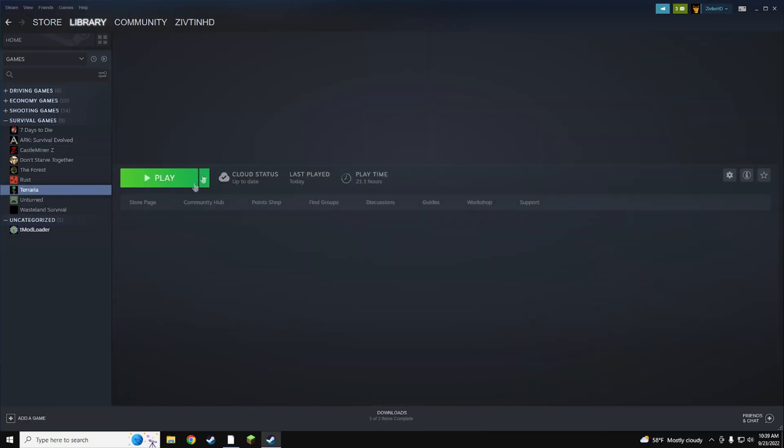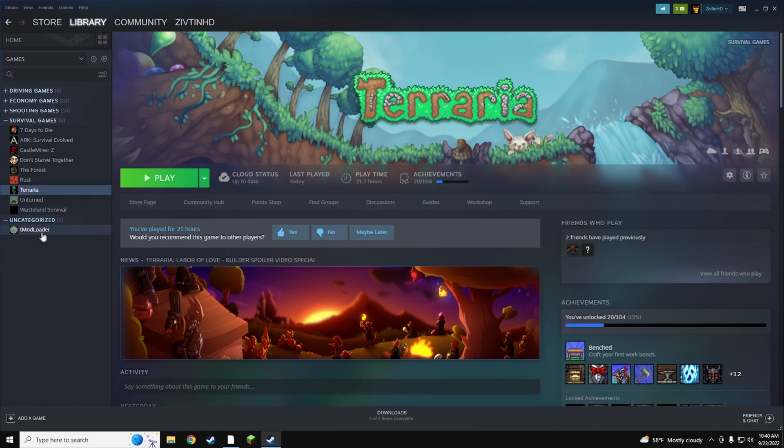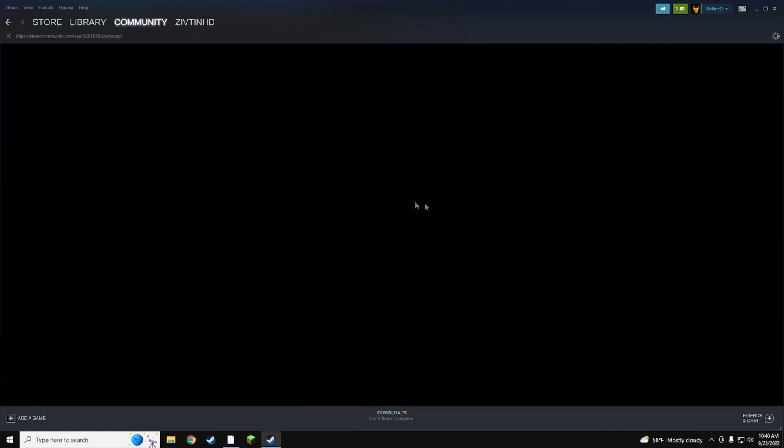First thing you guys want to do is obviously own Terraria. If you guys don't own Terraria, you can't do this unless you go through the old way where you download it off a site. Pretty much now they have it so you can just grab it from the workshop.